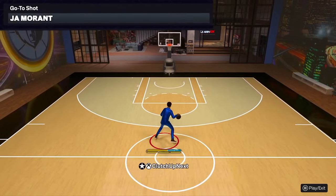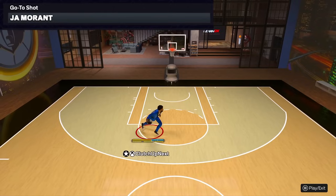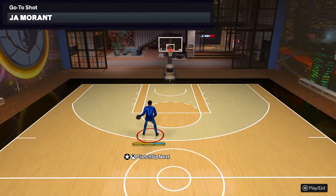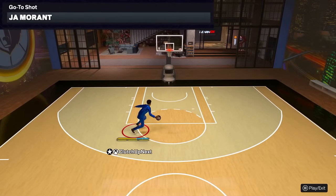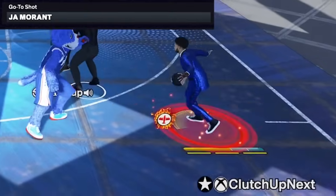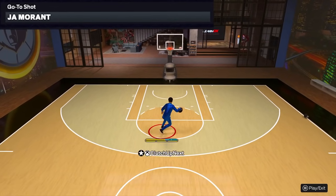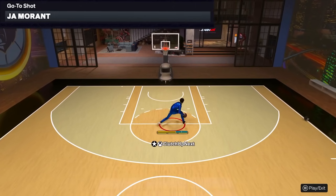The go-to shot that I use is Ja Morant. All you do is hold RT and hold up on your right stick and you get this really good, fast dribble move. You go between the legs and crossover and you will get in front of your defender every single time. Off this move, you hit them with a crossover back the other way, quick stop — boom. You're going to be able to green that shot every single time because when the defender is on your back, they don't get any contest. And when you guys are comboing up, that move is also great — it adds to your combinations and it's a very effective dribble move.